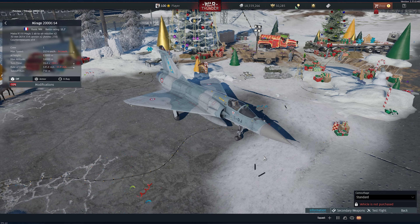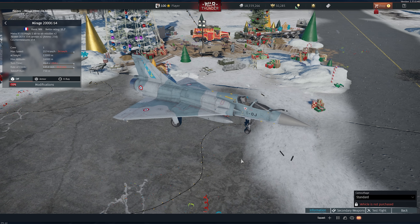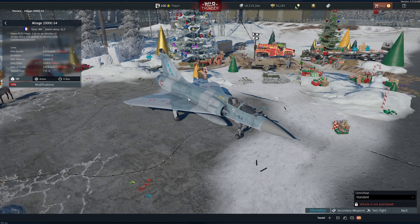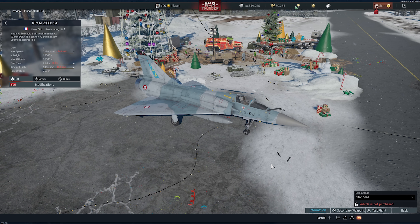Hey folks, we're going to be taking a quick preview look at the Mirage 2000C S4. This is the top aviation reward from the Winter Extreme 2023 holiday event. Because this isn't available yet, I'm not going to be able to take it out into a mission, but we'll take a look at its features and at least bring it into a test flight. This is the first time in quite a while for one of these holiday events that we're getting a high-tiered air superiority fighter as the main reward, as opposed to a ground attack vehicle or a tank.